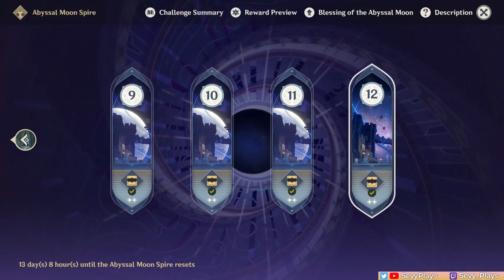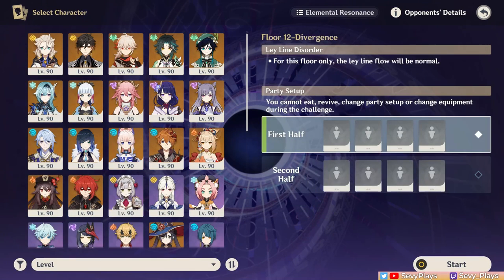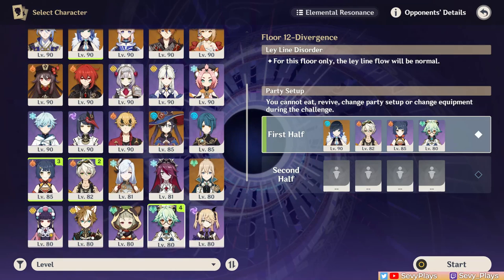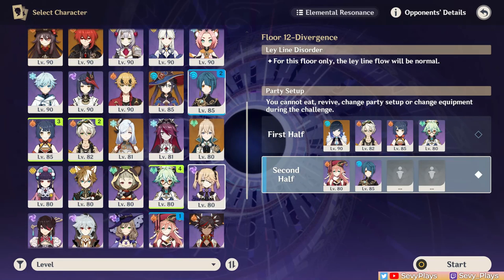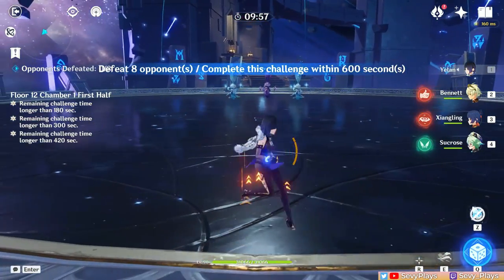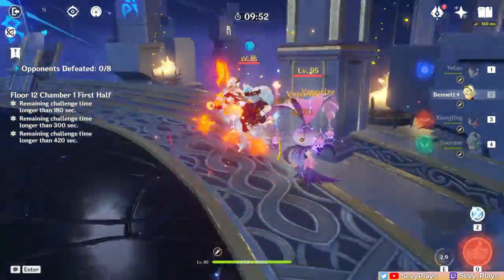Now onto Floor 12 with some general notes. Having a healer or shielder for both teams is very welcome. AoE DPSs for the first half are useful since you face mobs here, and crowd control wouldn't hurt to group the annoying enemies together. Pyro is also very welcome to counter the Cryo Whopper Flowers and Slimes. For the second half, bring out your best single-target DPS team. Starting with Chamber 1 first half, after activating the challenge, run back immediately. This is to make the Whopper Flowers teleport where the next enemies will respawn so you don't have to run back and forth.